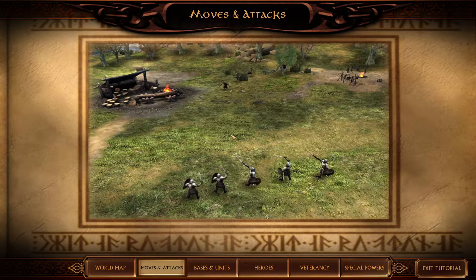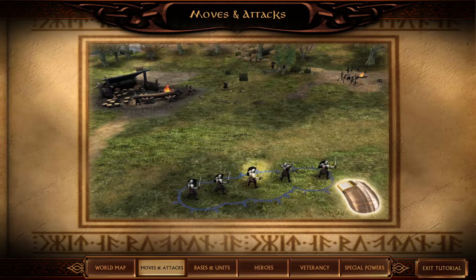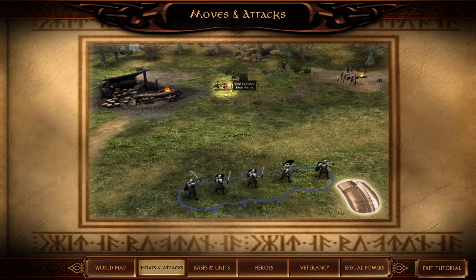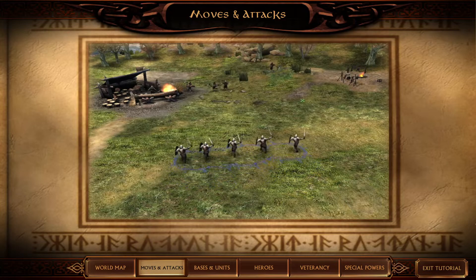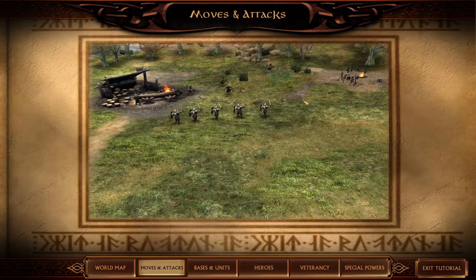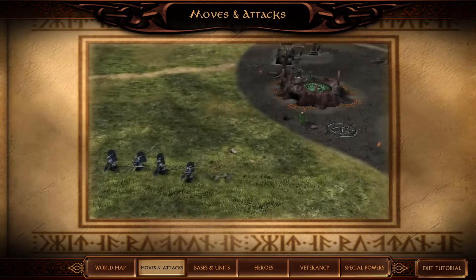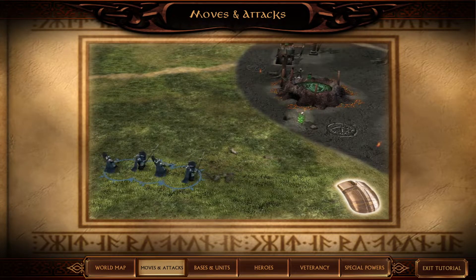Notice that your selection icon changes to an attack cursor when you have units selected and move your mouse over an enemy. To attack, select a unit and right-click on the enemy. To attack enemy structures, select a unit and right-click on the building.